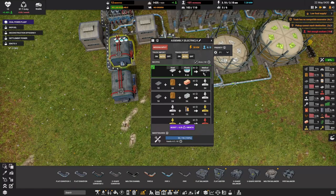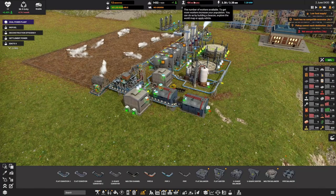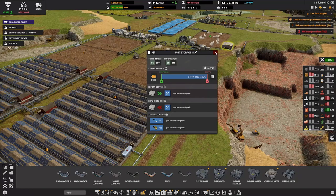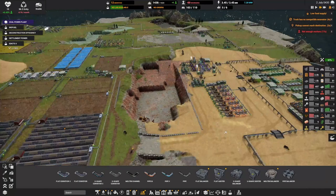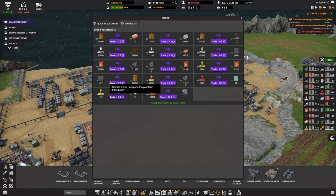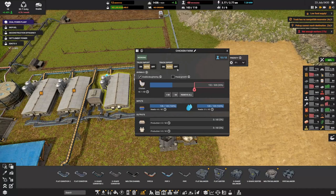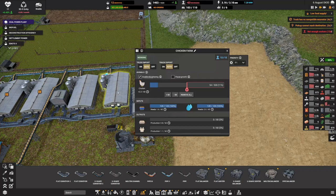We set up this whole thing solely for medical supplies, but we're not producing a lot of it because we're missing steel - so in the next episode we'll focus on steel. Our population is increasing fast. Our food supply might look low but we have a full giant storage of bread. We don't have chickens though - all our chickens up and left. Let's buy some chickens. We said we're not going to run four farms because our food isn't enough, but let's keep two going. There are some chickens here now.